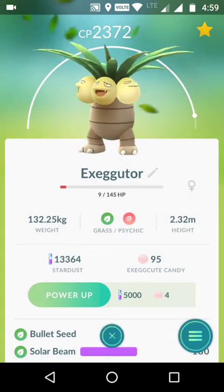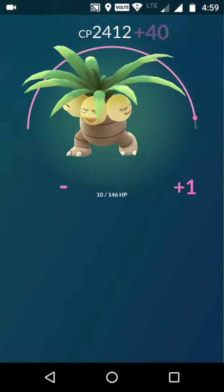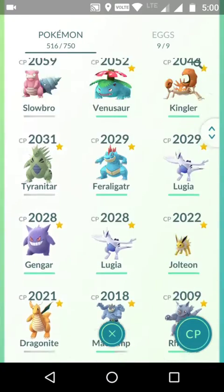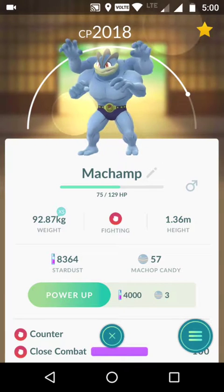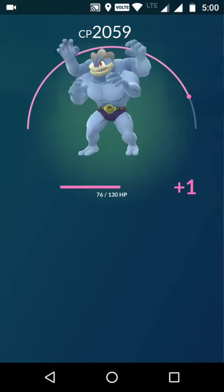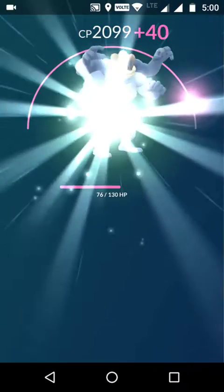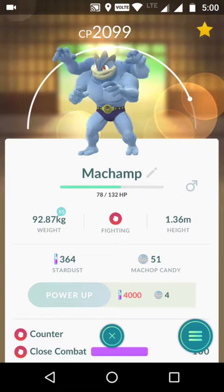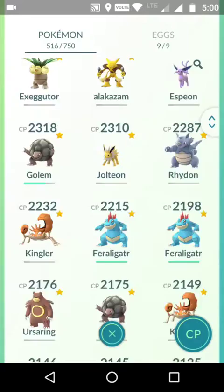That'll be around 2400 CP — that's my best Grass-type attacker. Unfortunately my Scizor is only level 20 so I can't do much for it. I'm dumping the rest of the Stardust onto this Machamp — I really need a Machamp nest. I'd like to have six fully powered up Machamps, which will take a lot of raids. Ending up around 2100 CP — that's fine, we spent all our Stardust.